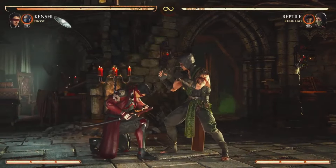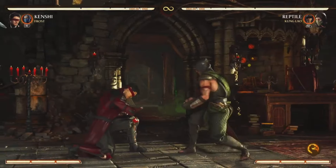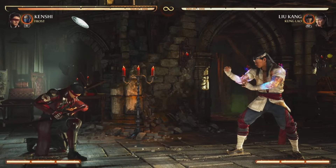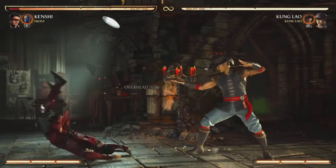Shunless here. Most of the time, attack animations match the kind of attack they are. Highs hit high, lows hit low, and overheads hit from overhead. But this isn't always the case.